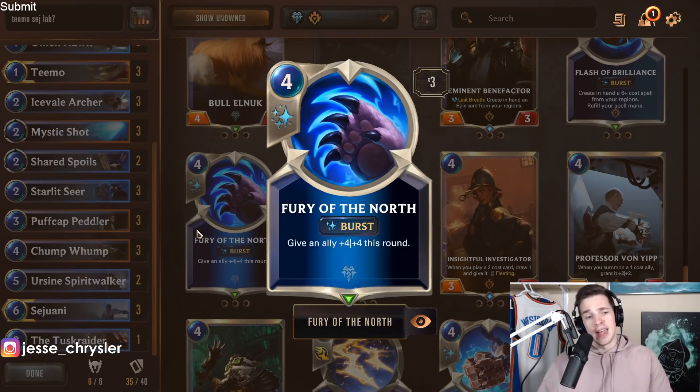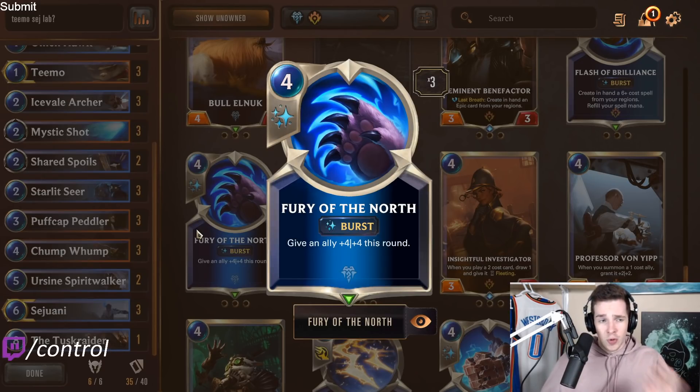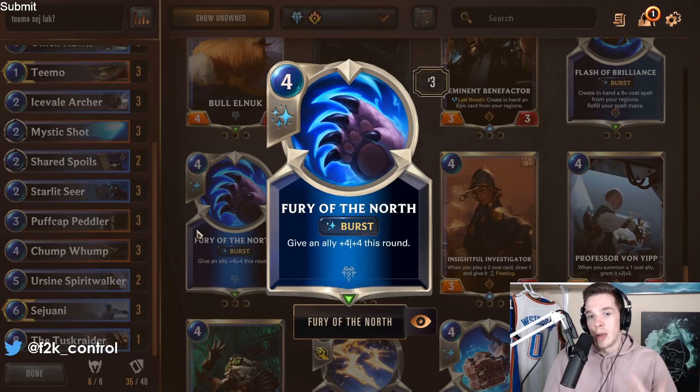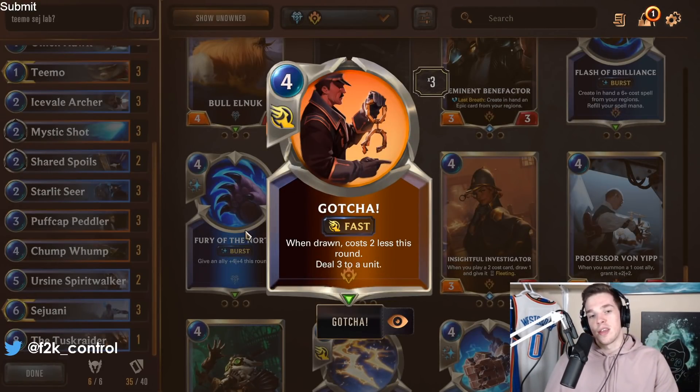Fury of the North — I don't like it too much because you end up getting the Sejuani Fury of the North a lot. It's very good late game but quite expensive to play early. You really want cheap spells with Starlet Seer and Puffcat Peddler. That said, it does protect Teemo super well and gives units Overwhelm with the Spirit Walker. If you want to run it, run it as a 1-of or 2-of. Gotcha is another one — we just don't have enough draw to really make it work; it's decent when drawn but otherwise trash.